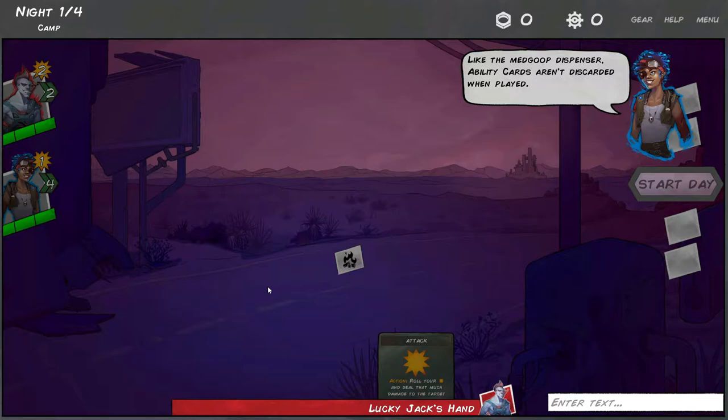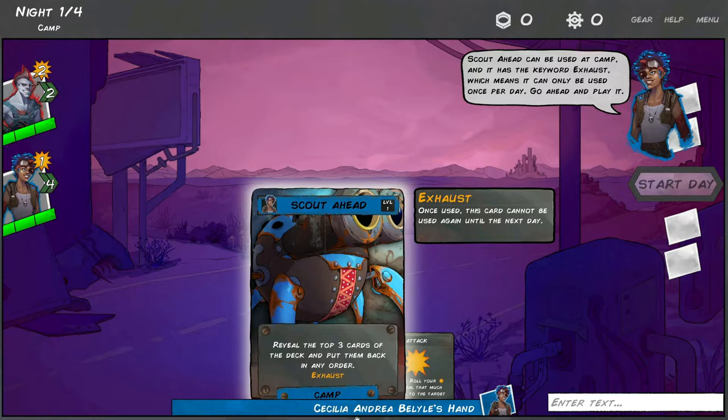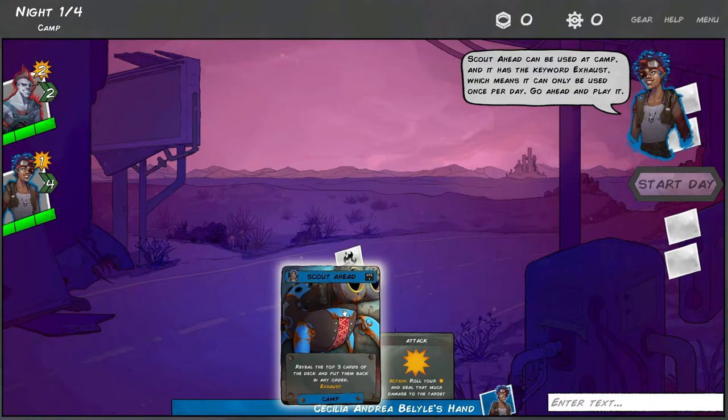Ability cards aren't discarded when played. Scout ahead can be used at camp and has the keyword 'exhaust,' which means it can only be used once per day. So to use it I have to click on her - her name is Andrea. Basically the way you do this is you pull cards out to attack, but I'll show you how to attack in a minute - it's pretty straightforward.